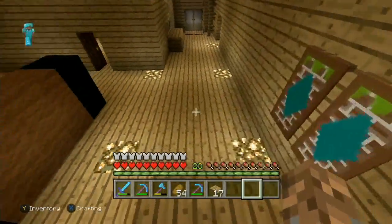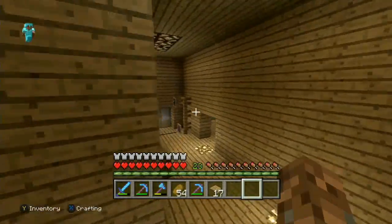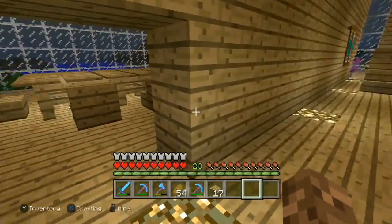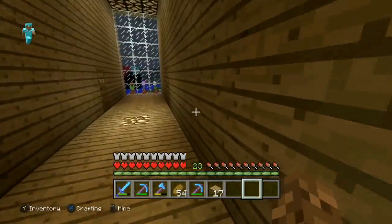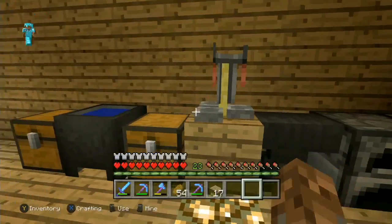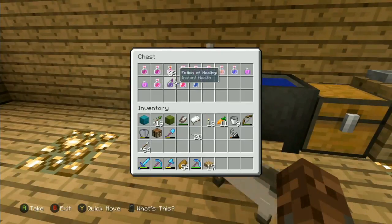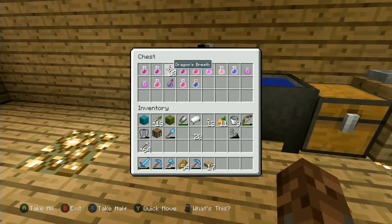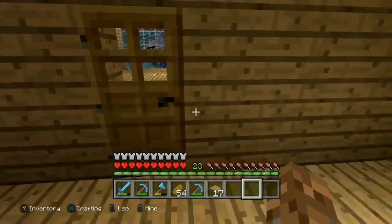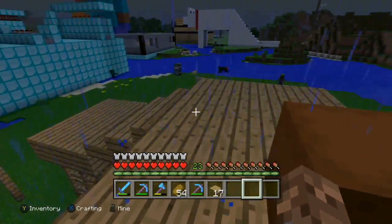They didn't ship us enough stuff in the package — that happens sometimes, they don't give you the right things. Let's go back inside. The end rods can wait a little bit. Let's see what else we have. I guess we could make some potions. Let's see what potions we have — that's just a weakness potion. There's really nothing exciting. One thing I wanted to do is extend my stairs today.